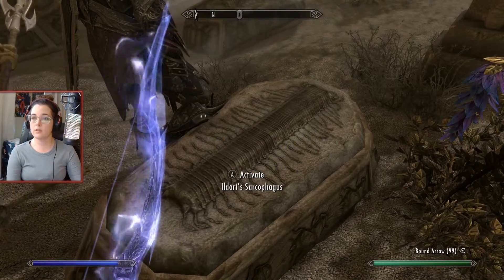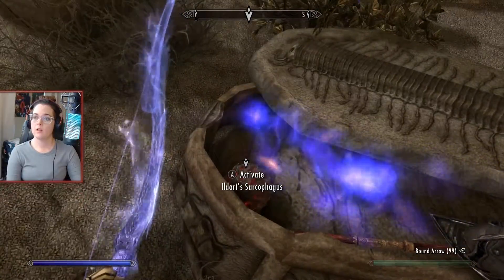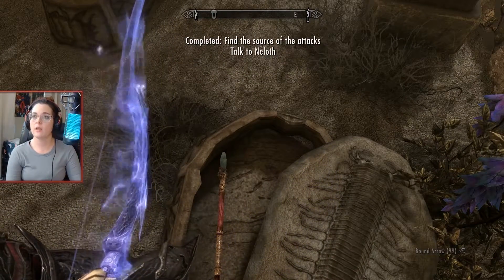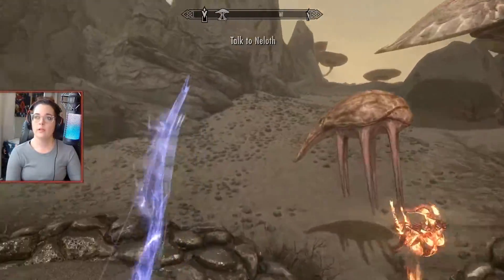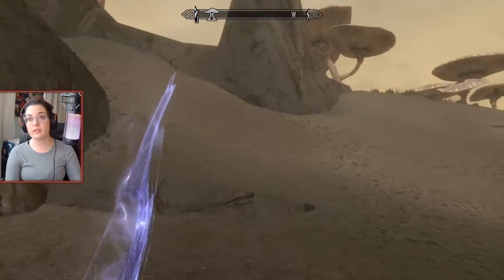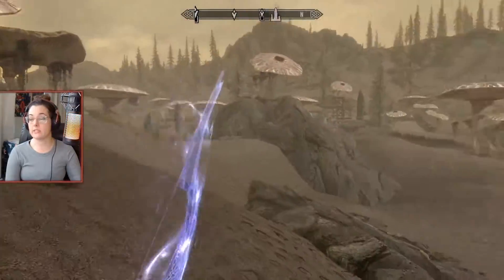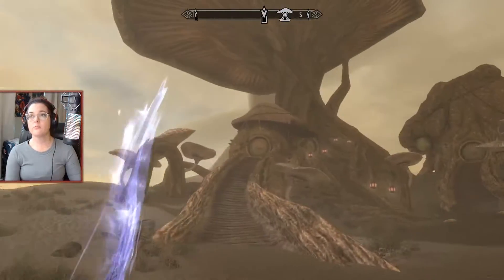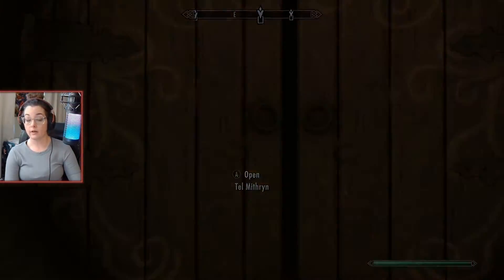Activate Ildari's Sarcophagus. What is this? Take Hearthstone. Talk to Niloth. Staff of Calm. Okay, so I didn't have to go into town to find this, but I did go shout at the stone and walk all over the place. There's a grave over there. Back to the Mushroom Tower — going in and out of this guy's house is a pain in the butt.